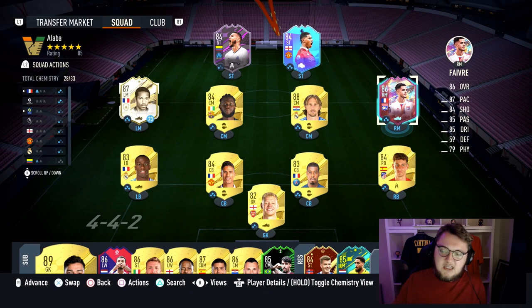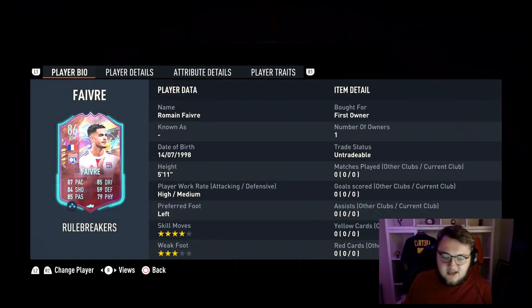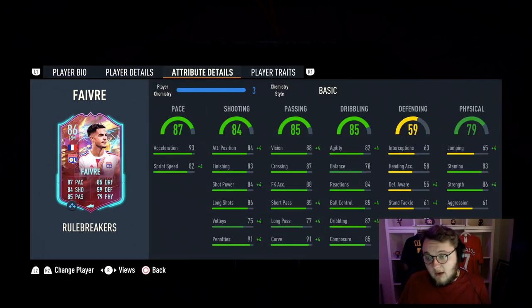Going forward with player reviews, we're actually going to play one game on next gen and one game on old gen with the card to get a real feel for how good they are on each version. Favre looks really good. He's got high/medium work rates, he's 5'11, he's got 79 physical so hopefully he's got decent strength. Let's take a look at his in-game stats now.